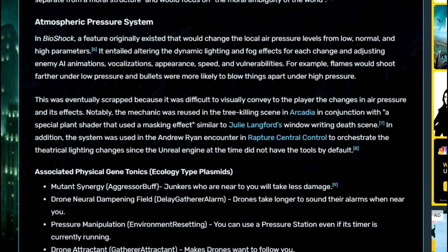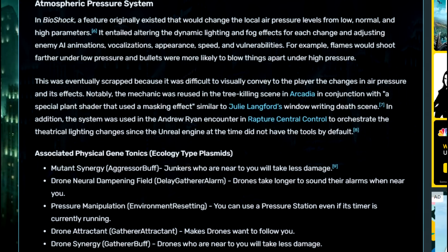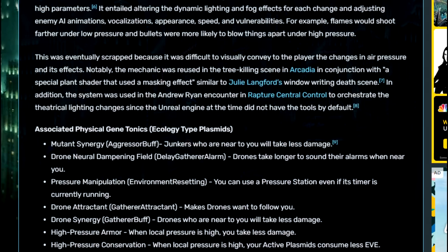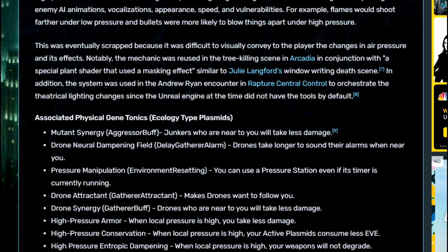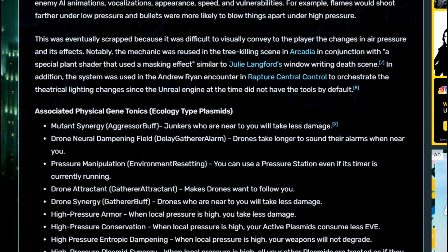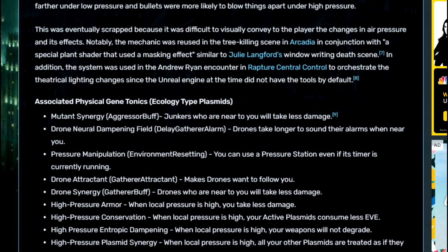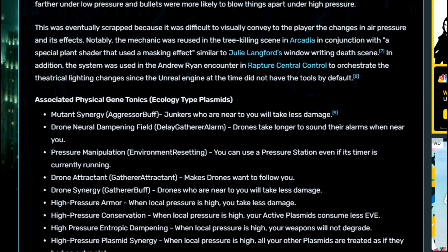Atmosphere Pressure System, Bioshock. Bioshock went through a ton of different developmental changes, and one planned feature that was eventually removed was the atmospheric pressure system. It was a pretty complicated feature that changed a lot about the world, including the way plasmids, enemies, and weapons interacted — such as flames going farther under low pressure. This concept was scrapped as it would have been too hard to tell the differences in air pressure and know how effects would play out. However, part of this mechanic was reused in Arcadia. There were also many gene tonics planned to be associated with this mechanic that also had to be cut.